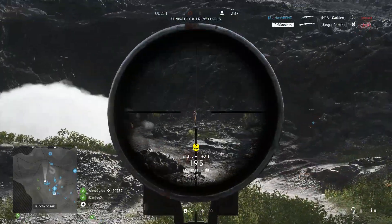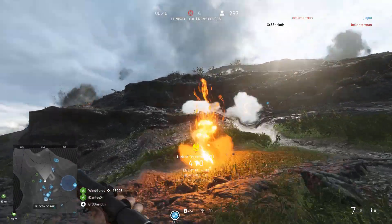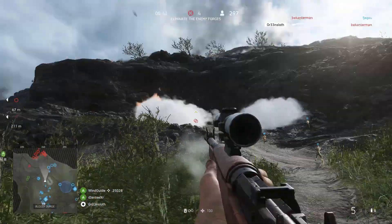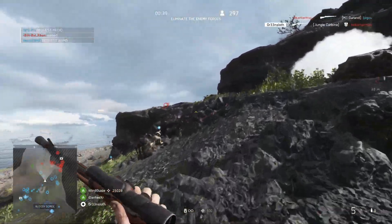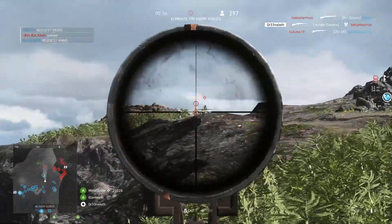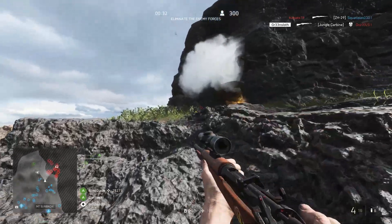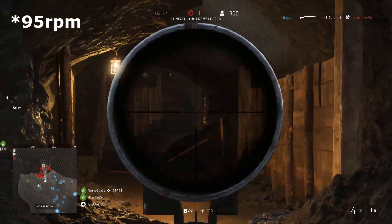Anyway, let's move on to the Jungle Carbine. It's the third bolt-action carbine to be added to the game and as per usual it's given to the medic class. It's got a large 10-round stripper clip magazine and fires 83 rounds per minute. The ammo capacity can't be upgraded but you can increase the rate of fire through the spec tree, bumping it up to 97 rounds per minute.